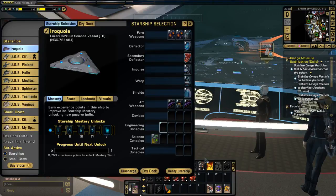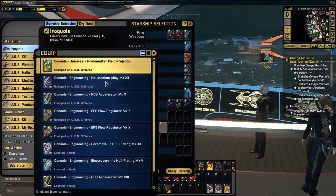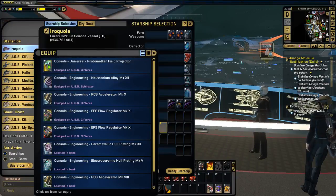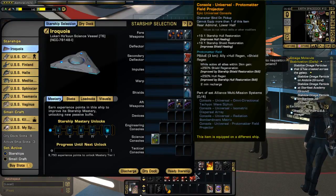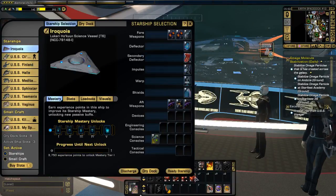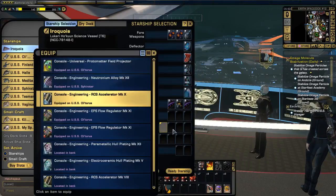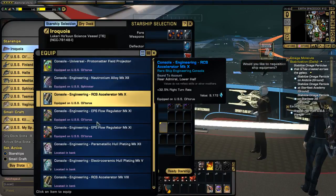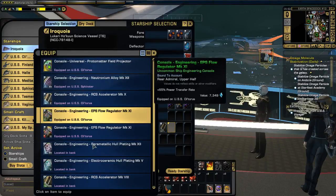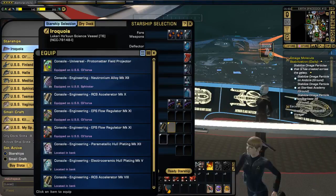And I can do the same thing for all my engineering consoles and whatever else I might have. I don't like the Protometer, which is also assigned to this ship — it's currently assigned to that science console slot. I'm going to do that one, and that one.